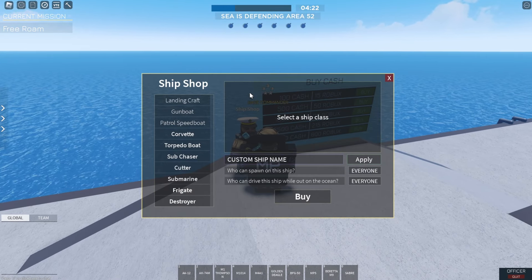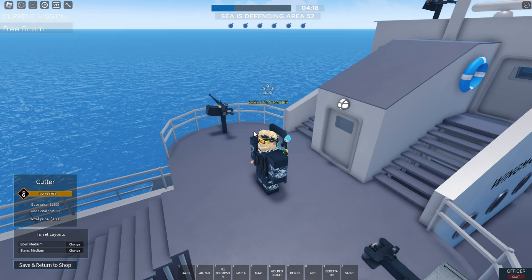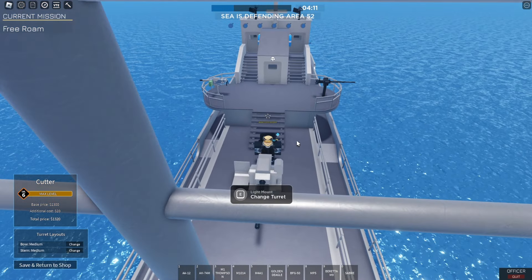So how am I able to customize my ship? Head over to the ship shop and hit the button that says 'edit armament,' and it'll take you to the armament editor where you can swap out the turrets on your ship.